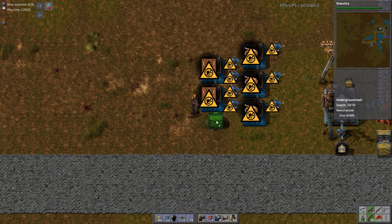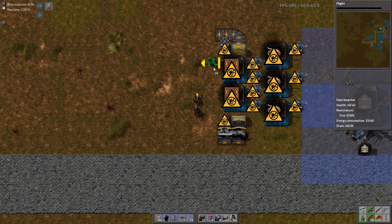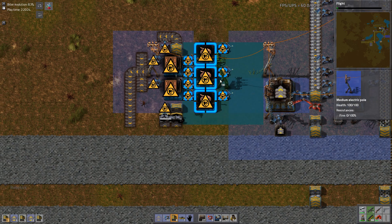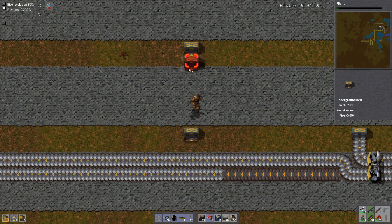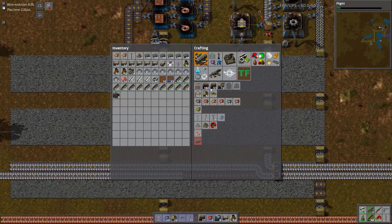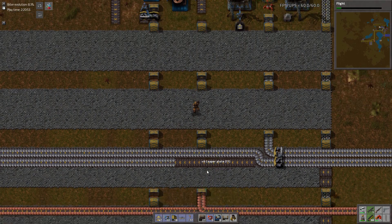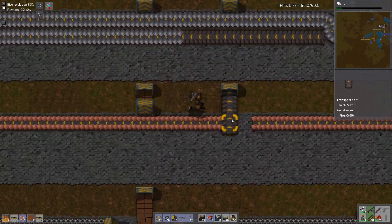We could do something like this for now. I like this, it looks fine. That actually powers the whole thing just like that. So some underground belt — bring the wood up to here. That's wood and copper. This is the only thing using copper right now. Look at that, we're having to make circuits out of our own inventory, and our inventory is horrible.